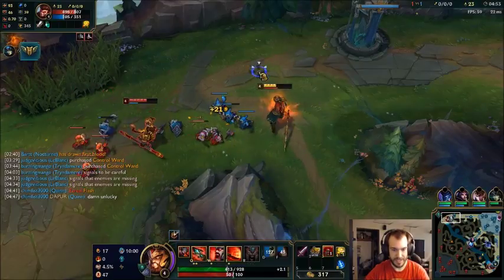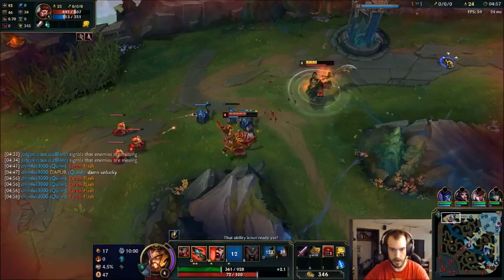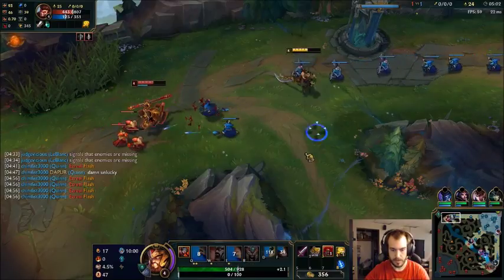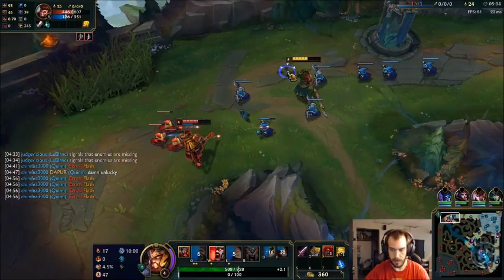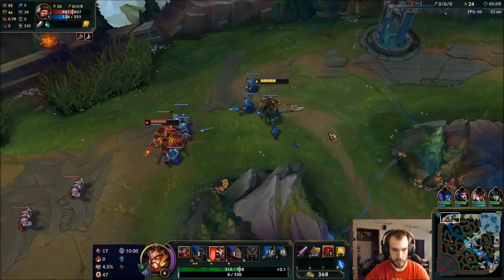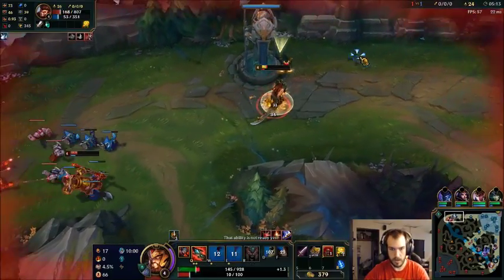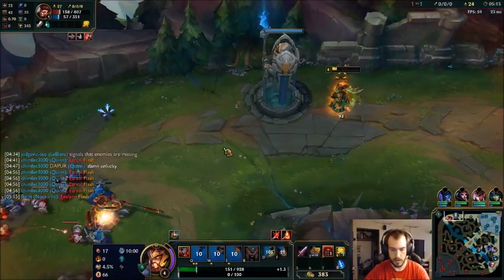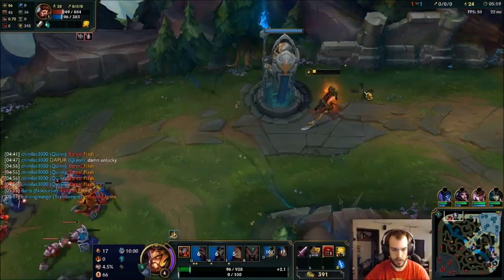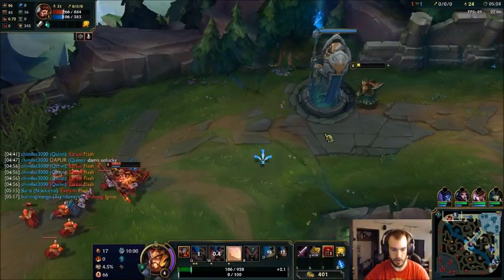Missing CS. I'll walk out for the Electrocute proc. Heal up. Let's make it so he can't force me out of lane. My W reduces AD as well. There's his ignite - I can just chill. I don't want him to dash on me so I'm gonna just chill back for a second, and I can use my Q to heal up.